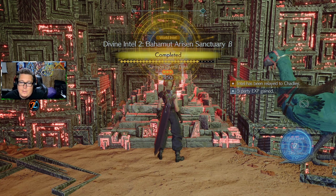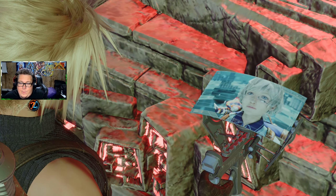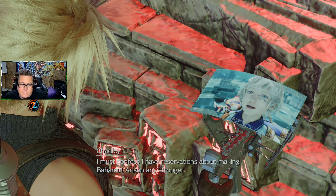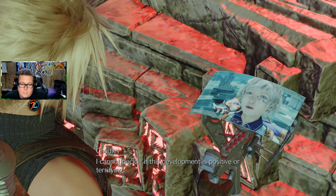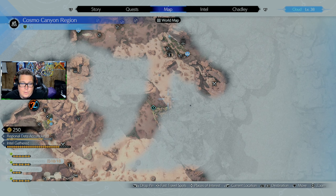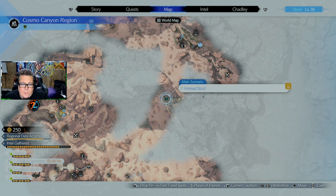Okay, that's completed. It concerns me that it still shows we have five summon crystals in the Cosmo Canyon region but I don't know where anything else is. "I must confess I have reservations about making Bahamut Arisen any stronger — I cannot decide if this development is positive or terrifying." Can it be both? "To obtain the requisite materia, you'll first need to confront the divine via the combat simulator." So that's complete. There's a whole other place over here though — we probably have to do this quest to get to it, but it looks like all mountains.